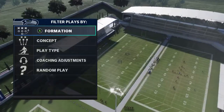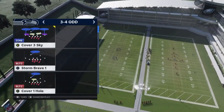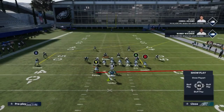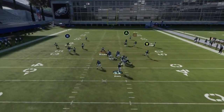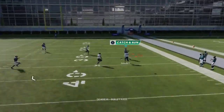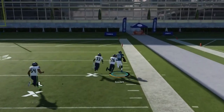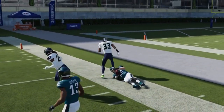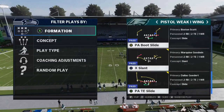Next we got the PA Boot Slide. All you have to do is put the A route on a streak. It's going to be a good play against Cover 2 because the wire-out is going to pull coverage down and the streak is going to pull coverage back — a really easy Cover 2 play.